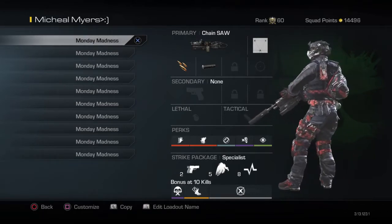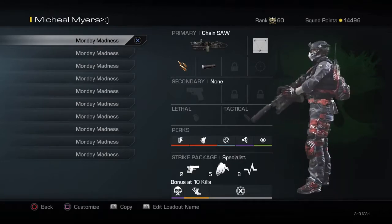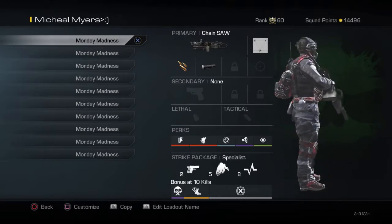We got the chainsaw right here with the silencer, rapid fire with the new Advanced Warfare camo — I love that camo, it's so sexy. No lethals, no tacticals, no secondary so you can have more perks.